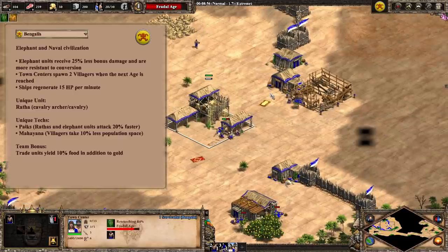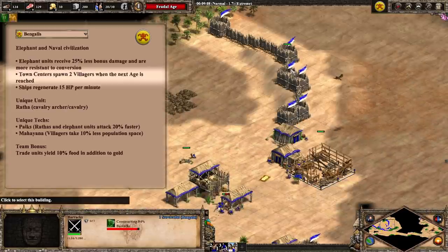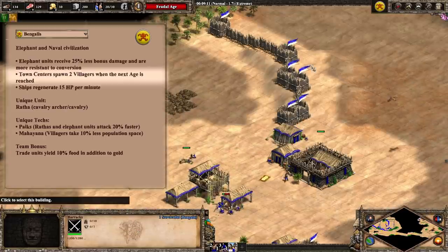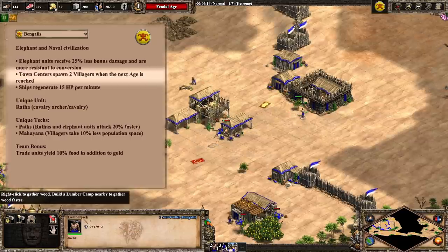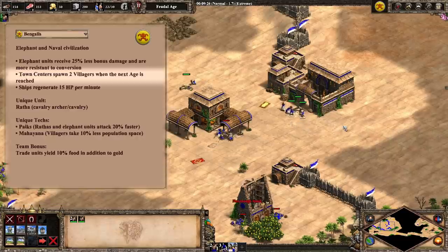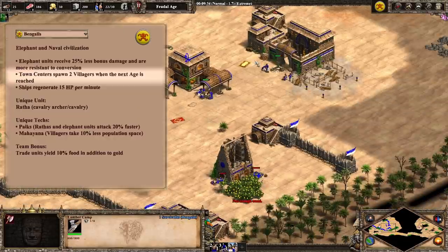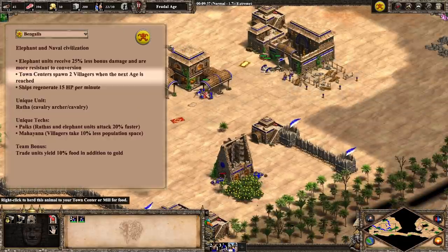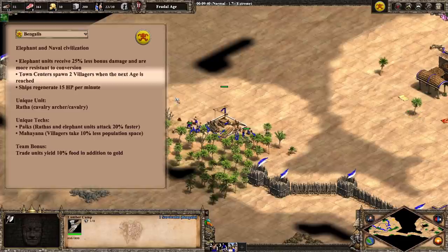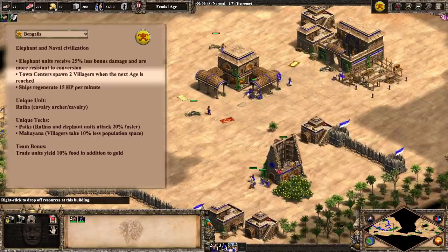First up is the Bengalis. The bonus that really sticks out is the extra two villagers that you get from each town center that you have on age up. Though this is a very strong bonus, it doesn't really start paying off until after early feudal age since, unlike receiving free resources, villagers take time to bring in resources. Since this is their only economy bonus, they have a completely generic economy until this point, which doesn't let them be particularly good at rushing. Getting to feudal age as fast as possible is encouraged since the earlier you get these free villagers, the earlier you can get them to bring in resources.